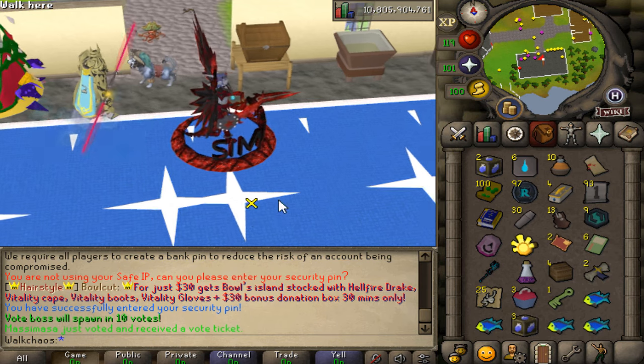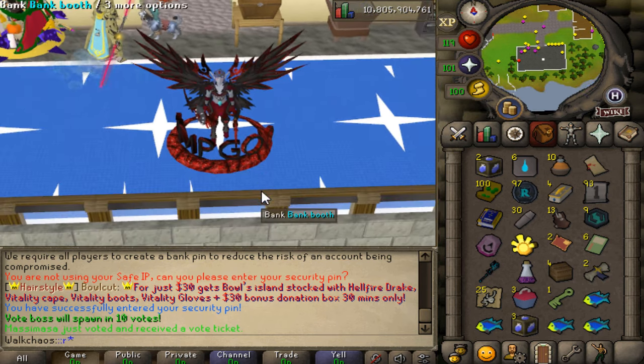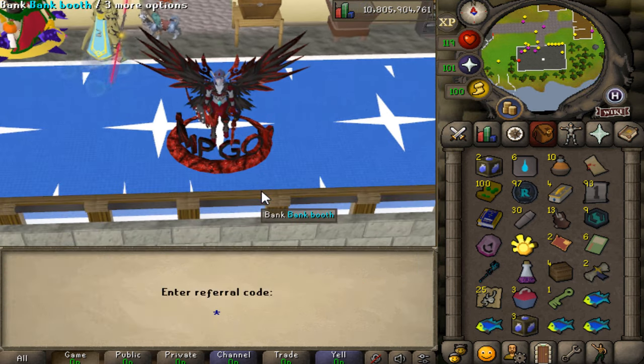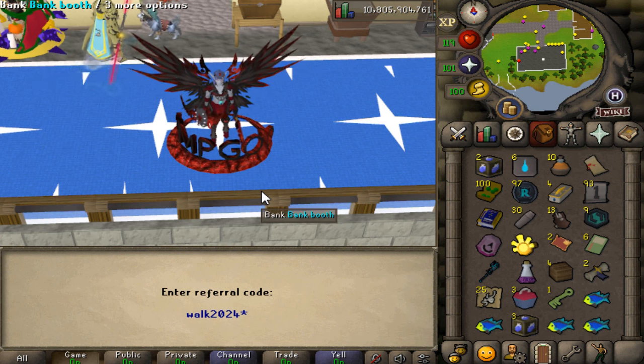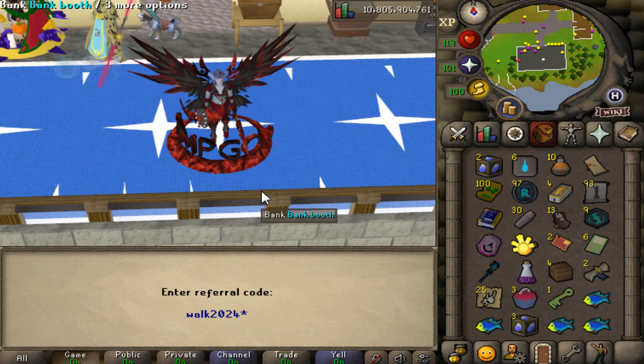If you guys want to check Redemption, first link in the description. When you're looking for the first time, you should type double-colon reference into the chat, and then with the code WALK2024, you're gonna get an insane starter pack — a brand new one, very OP. Claim that code.